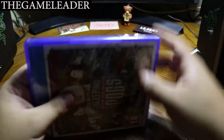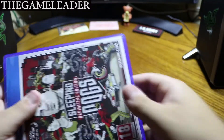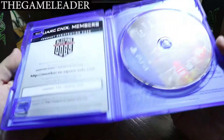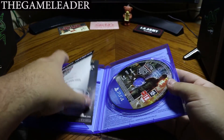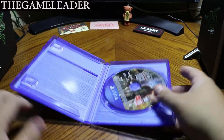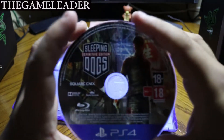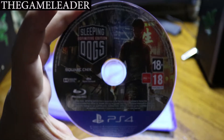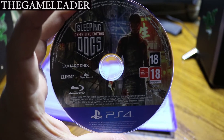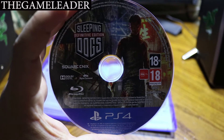Let's start with the unboxing. First thing you notice is the wrap — remove that — and let's open up the box. I do have some code in here, let me remove this. Take a look at the disc itself — Sleeping Dogs: Definitive Edition.